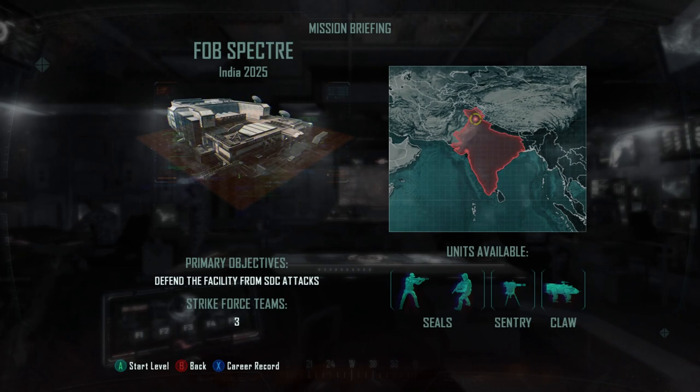Oh, so we got a Strike Force mission, I guess is what this is. Units available: Seals, Sentry, and Claw — I guess it's a tank. Defend the facility from SDC attacks. We're in India, 2025.